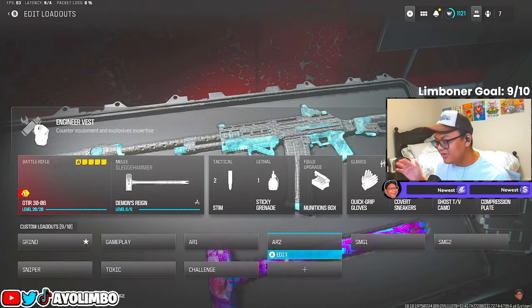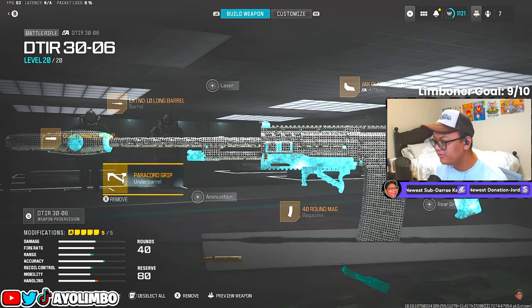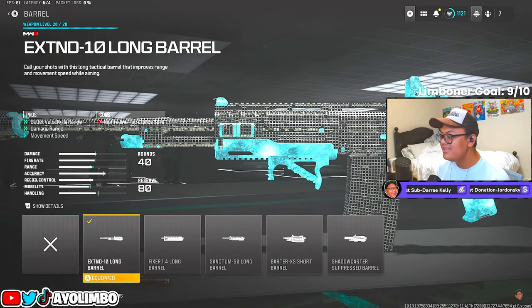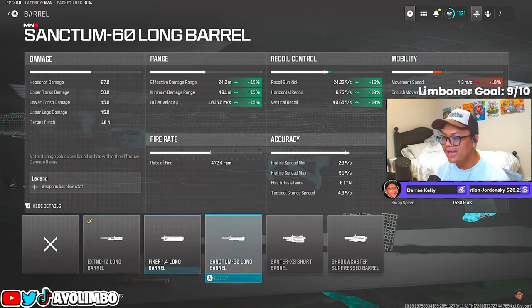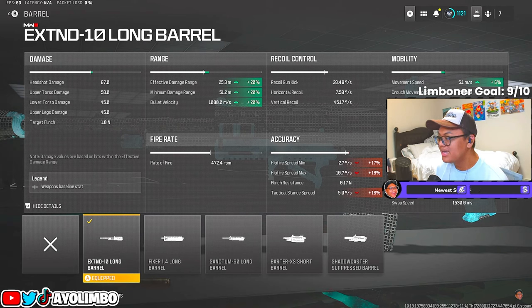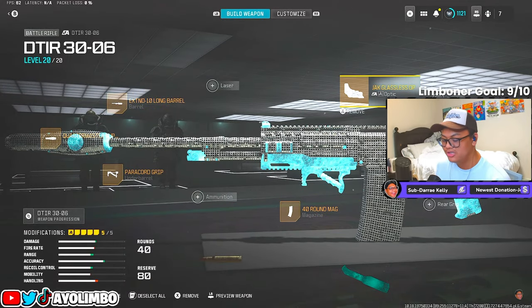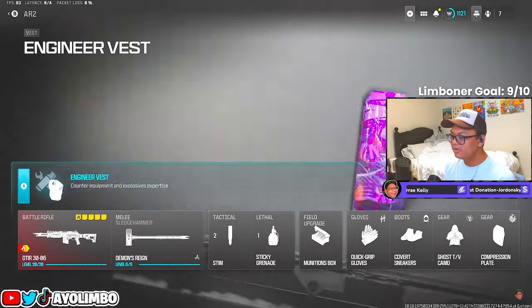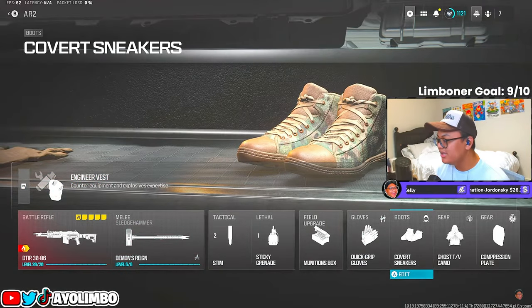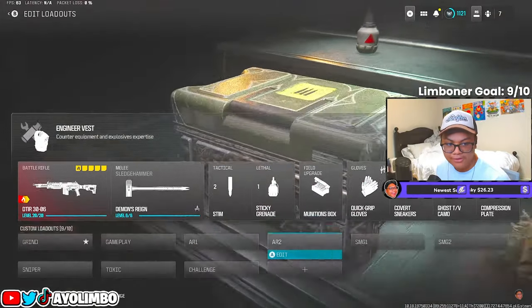For the current meta class setup you should be rocking, it's probably the DTIR 3060. I'm running the Quartermaster Suppressor, Paracord Grip, and the X10 Long Barrel, which gives range, bullet velocity, speed, and ADS movement speed. 40-round drum mag and the Jack Glassless Optic. Perks are the same sweaty nuke setup — Sledgehammer classic — with the same tacticals, lethals, and field upgrades as before.